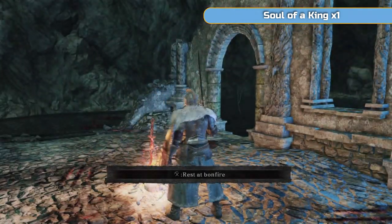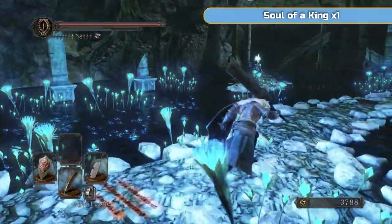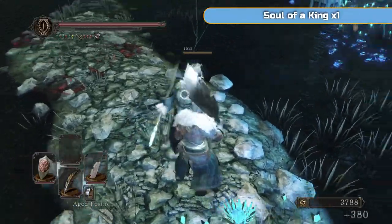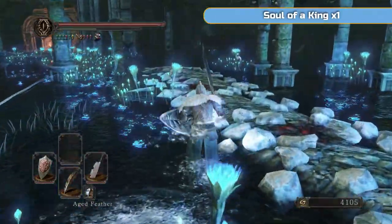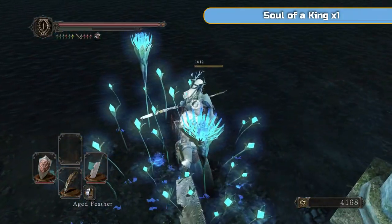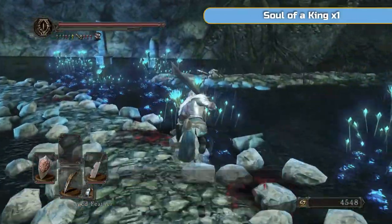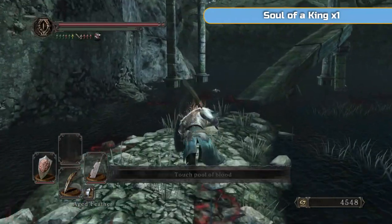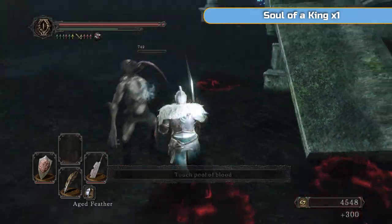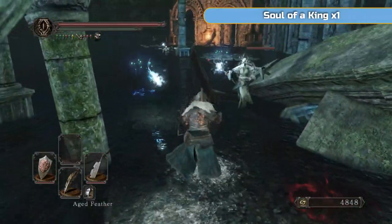We're going back to the Shrine of Amana. I'm going to get the Soul of a King — that one's worth 50,000 and could be worth a couple of levels later on. I'll also show you a pyromancy — I always forget about it because I normally get it from the second dragon we fought. But I'll show you where it is. You can't just speed through this area because those creatures will chase you down.